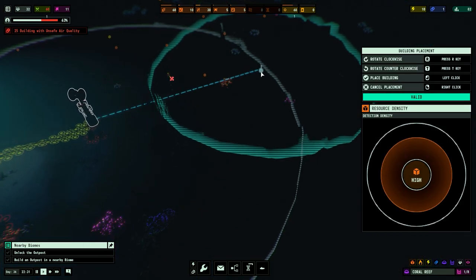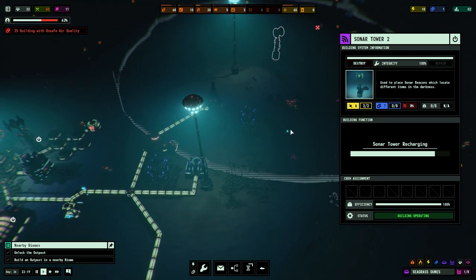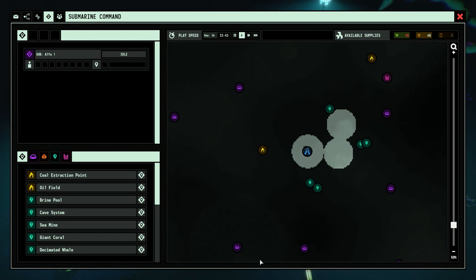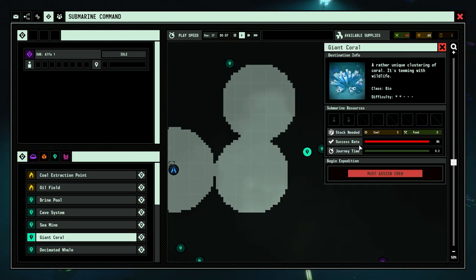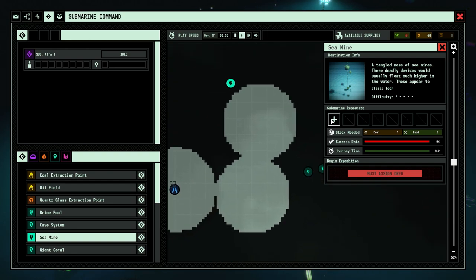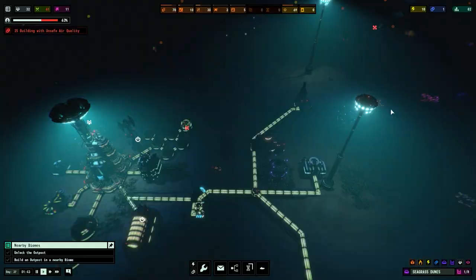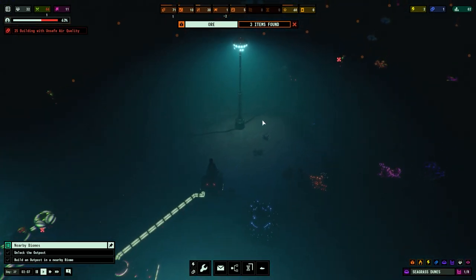Let's do even more scans — I'm just trying to find as much as I possibly can with these sonar towers. We may as well send someone over to the sea mine — I'll send someone from the extractor just to have a look over there and find resources.